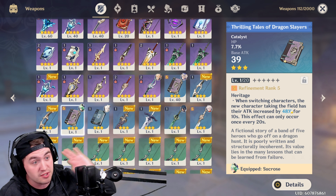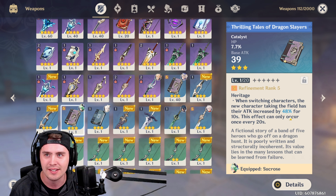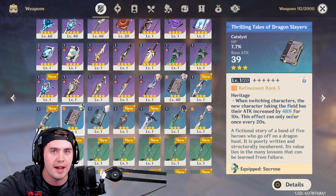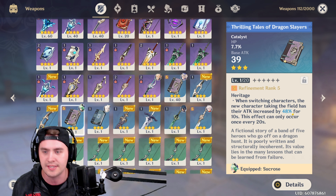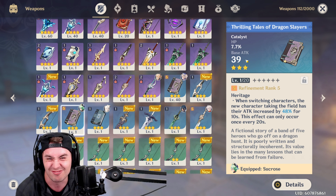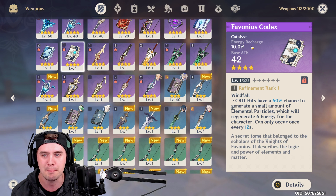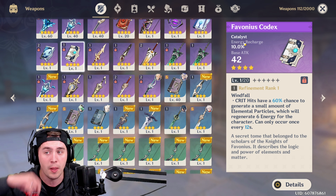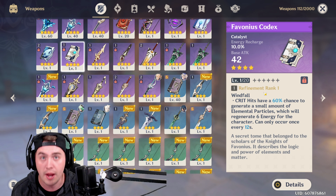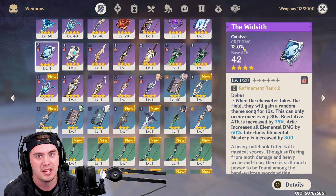I understand that one gives a percentage of elemental damage and this is percentage of attack, but 48% attack is nothing to sneeze at — and that's going to play into your elemental cup and elemental abilities anyway. You'll do more elemental damage because your attack is higher. So are you going to replace the Thrilling Tails with this thing? You're going to get Energy Recharge instead of HP, but are you really going to replace it? I've also got a Favonius Codex — it's got a little lower base attack, but the base Energy Recharge scales much higher, and you're getting Energy generated for your team when you're getting crits. That's pretty cool. Or you could use something like the Widsith and just do a ton of damage — you get a bunch of crit damage.